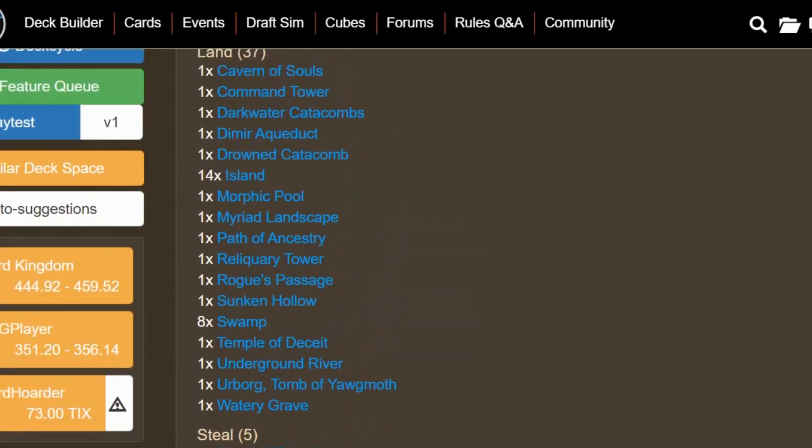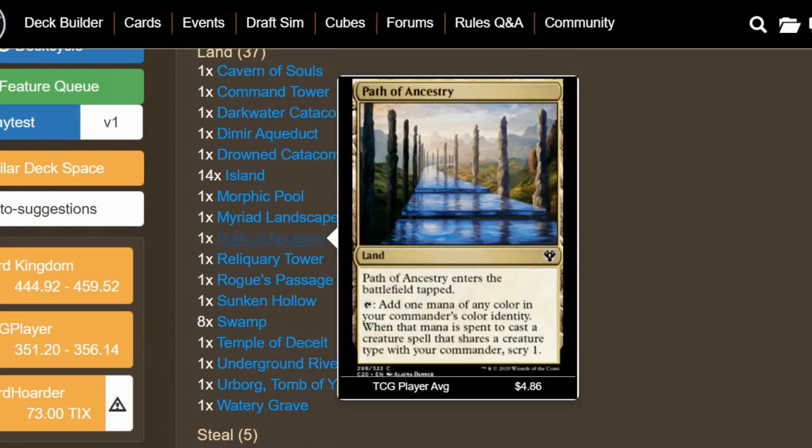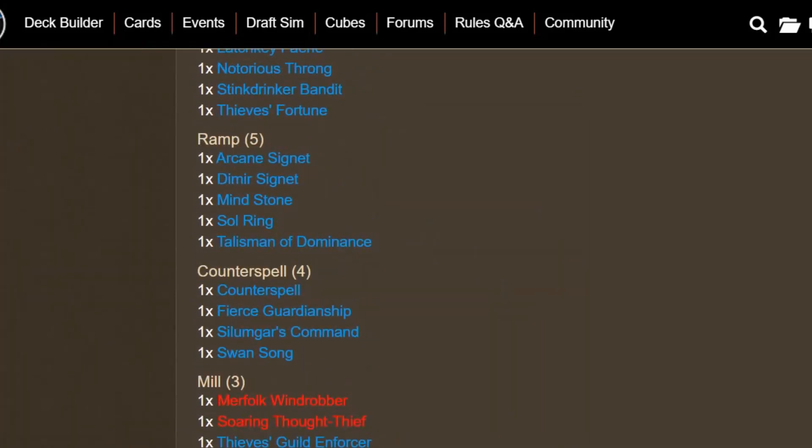Going over the boring part of the deck: the lands. Nothing super special, but we do have some tribal support. We have Cavern of Souls to make our Rogues uncounterable. We have Path of Ancestry to scry one when we cast a creature that's the same type as our Commander — which, spoiler alert, is going to be every creature in our deck. We have Reliquary Tower so we don't have to discard, and Rogue's Passage, which makes a creature unblockable. It's not something I'd say is that necessary, since a lot of our Rogues are already unblockable.